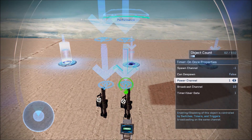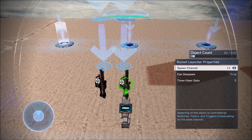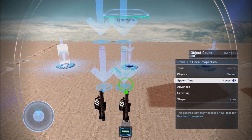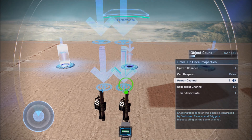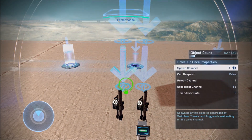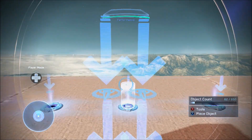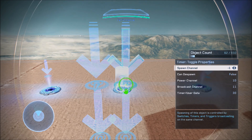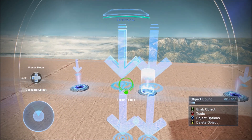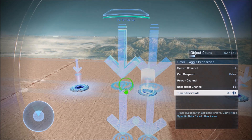For option two — the rocket launcher — set spawn channel 11, candy spawn true, place-at-start false, spawn time never. Add a Timer On Once on power channel 1, broadcast channel 10, timer user data 1 second. Then a Timer On Once on power channel 1, broadcast channel 11. Then a Timer Toggle on power channel 10, broadcast channel 11 with your spawn time. And another Timer Toggle on power channel 1, broadcast channel 11, timer user data 30 seconds.